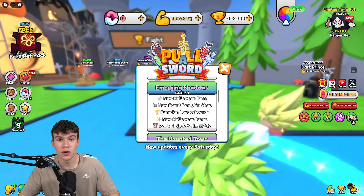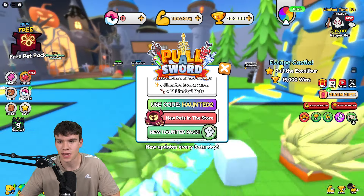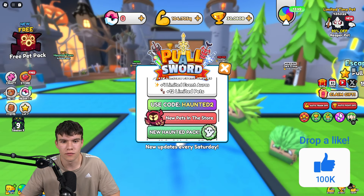Here we are right now in Pull a Sword. I'll be showing you guys all the newest codes that you guys can redeem today in the game. Make sure you guys do not go anywhere, otherwise you'll be missing all of these working codes.